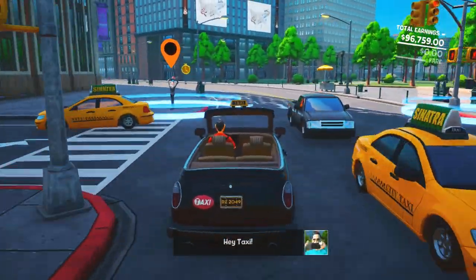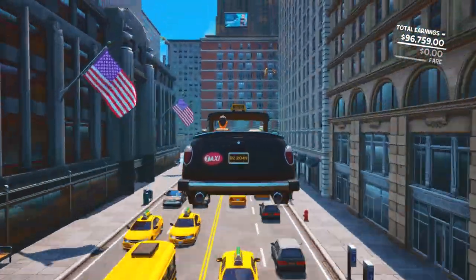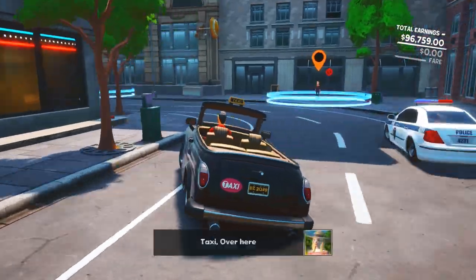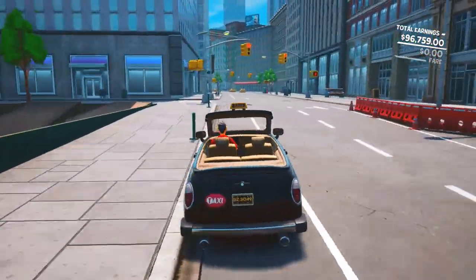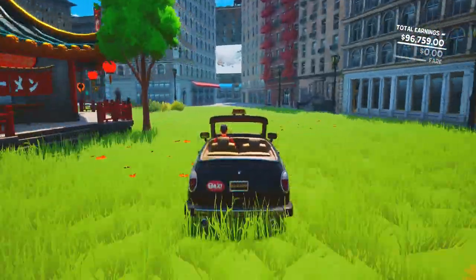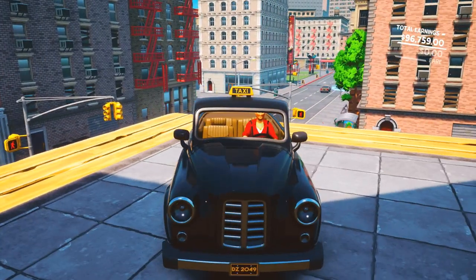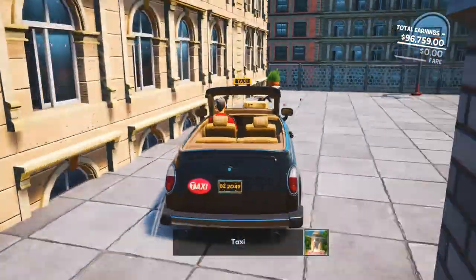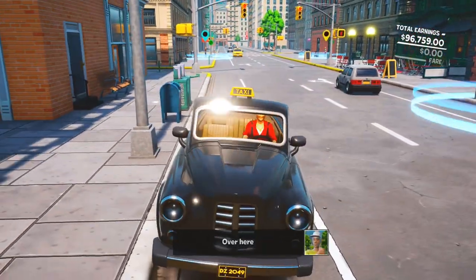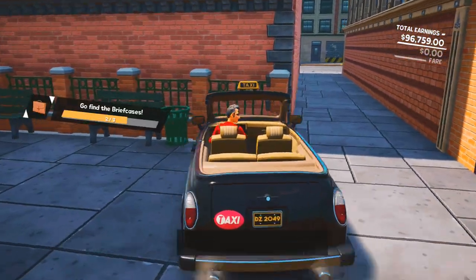Now we need to get more briefcases. Turn around and head down the usual route. Take a right, then a left, follow the road to the end, take a left, then a right, all the way down to the noodle shop. Take a right through the grassy area next to the noodle shop, into the alley, then take a right. We're going to jump onto this building with the cat face — jump once, then jump again, and there's a briefcase up here. Pick that up, drop down, and just to our right is a secret little alleyway with another briefcase — turn into here and pick up this briefcase.